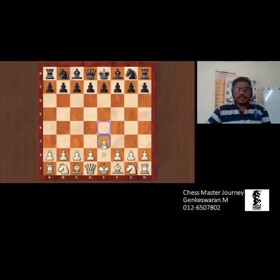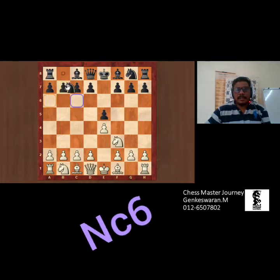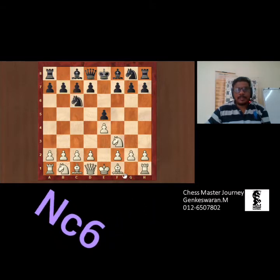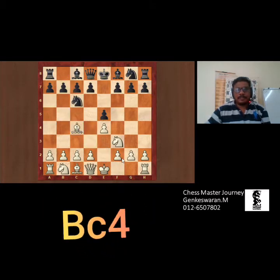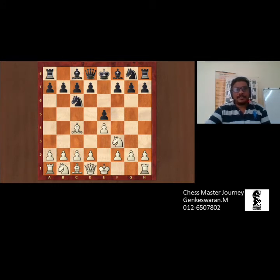First move: E4, E5, Knight F3, Knight C6, Bishop C4. What opening is this? This is your normal opening. I think most of you can recognize this pattern of the opening, right?